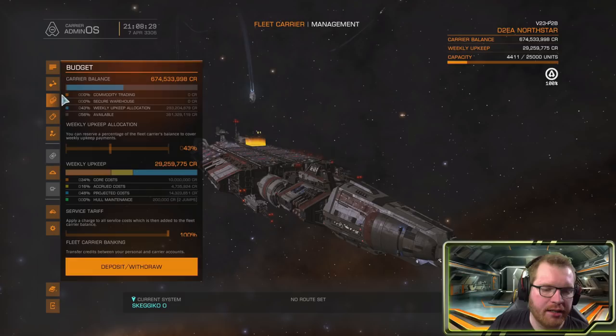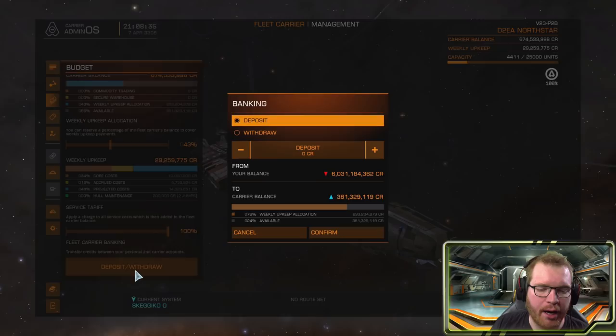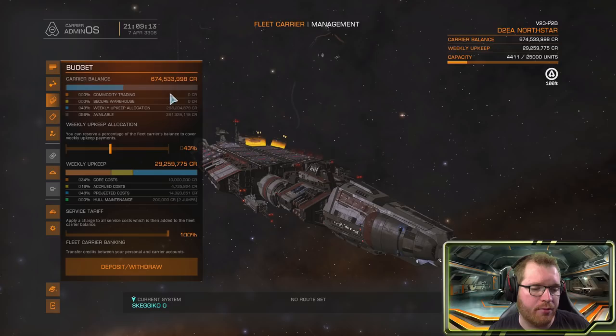Next up we have the budget interface, where you manage all your carrier's finances. Most importantly at the bottom, you have the option to deposit or withdraw credits from the fleet carrier — it basically has a secondary wallet. You have your own wallet for your commander, but there is also a separate wallet for the fleet carrier. Just as with the cargo, credits in the fleet carrier wallet will be allocated for different purposes — for instance, if you set up commodities to buy, the cash needed would be allocated under commodity trading.